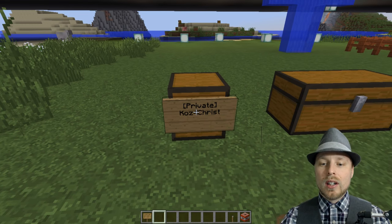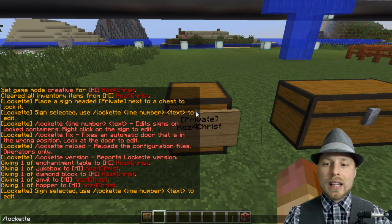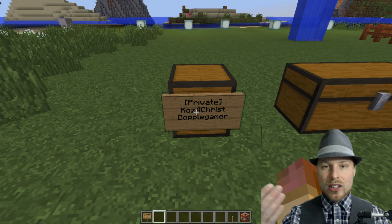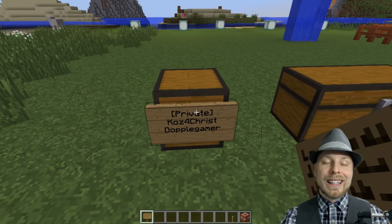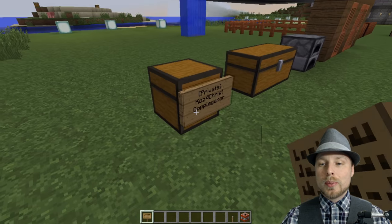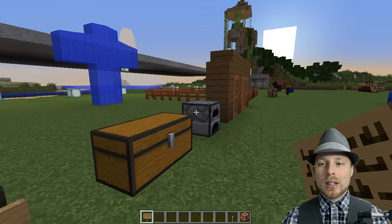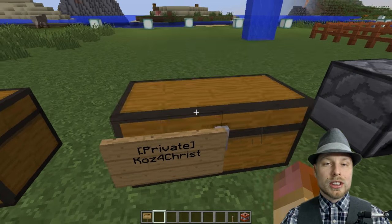You can right-click on the sign with an empty hand, type 'locket' and then specify line three with the username — it'll add access for that player. That username will now have access to that chest. You can also put brackets around a group name to give access to an entire group rather than just individual users. You can potentially add up to six users to each chest.